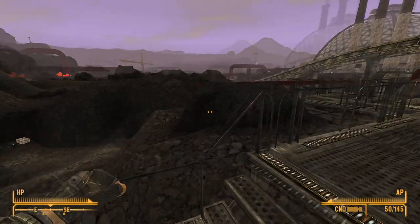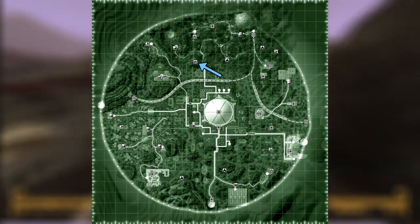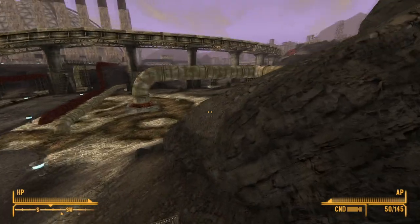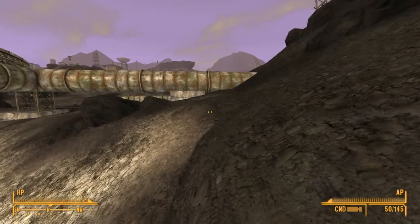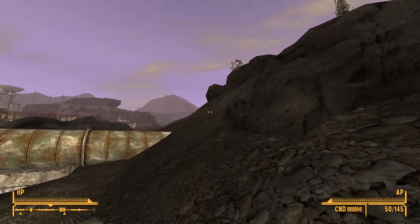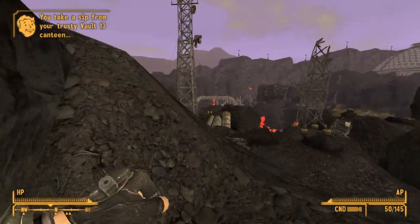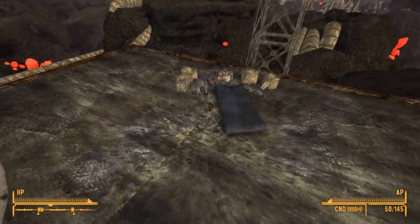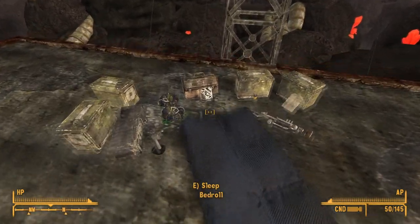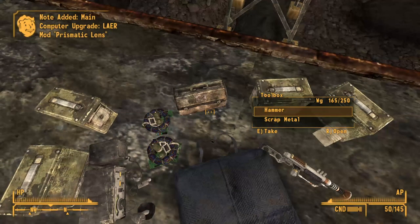Next up is the Main Computer Laser Prismatic Lens Mod Upgrade. This upgrade can be found at the Signal Hales Transmitter. Head to the location and follow the catwalk around to the south. Turn to the right, head up the cliff nearby, and make your way to the top. Jump from the cliff to the Signal Hales Transmitter roof. Near a bedroll and some ammo containers will be the upgrade. Once installed, the upgrade will allow you to purchase the Laser Prismatic Lens Mod. This mod will split the laser beams into 3 beams; if all beams hit a target, the weapon will deal an additional 30% damage. Each beam is also capable of dealing a critical hit.